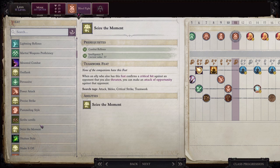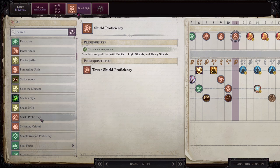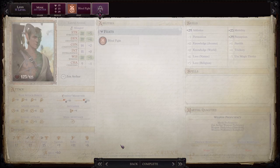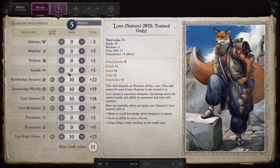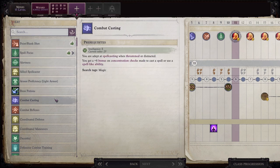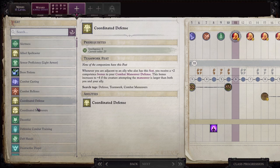I think this is what I want to get him. Alright, Nenio also gets a feat. Skills: Knowledge Arcana, Knowledge World, Lore of Nature, Use Magic Device, and Lore of Religion. I'll also get her Combat Casting.